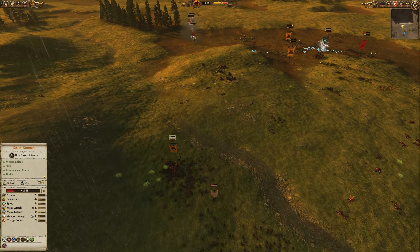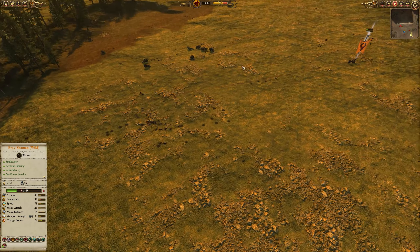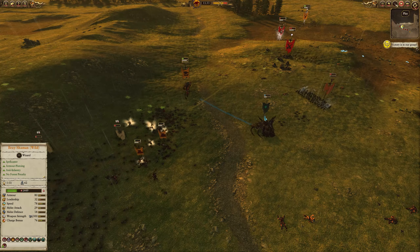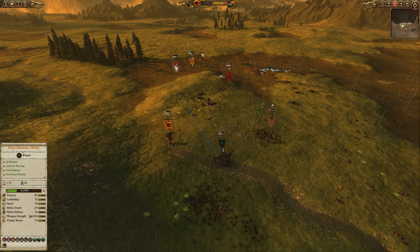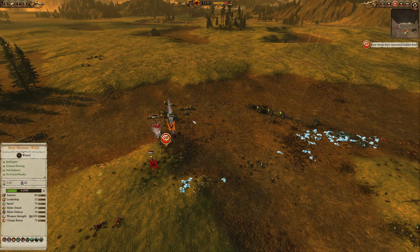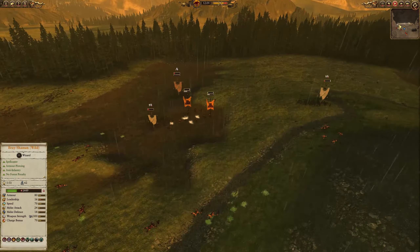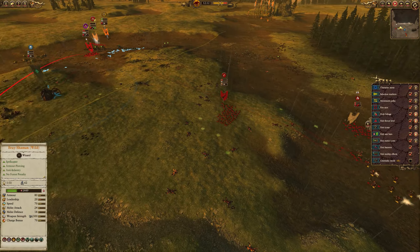Between getting charged by Clan Rats I'm having the Cygor fire at the Death Runners and do as much damage as possible — up to 203 kills, which is very impressive. My Bray Shaman has pushed those range units off the edge of the map and is now moving in to assist. All that's happening is I'm moving my units back into this death ball because the Cygor is just getting swarmed over and over again and eventually starts to break a little bit, but thankfully my Minotaurs get there in time and shatter all of their units.